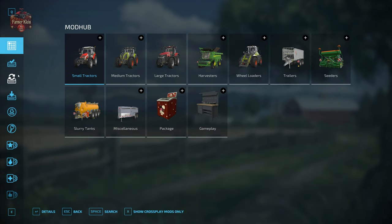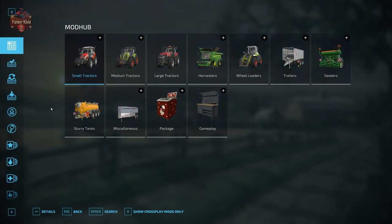Let's go back up to the mod hub. It's set up into several categories — 78 categories if my count is correct. Right now we're seeing only a small subset of those because it's still early in Farming Simulator 22's release cycle and there aren't that many mods in the in-game mod hub yet.